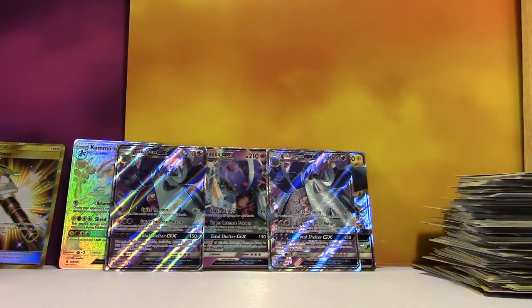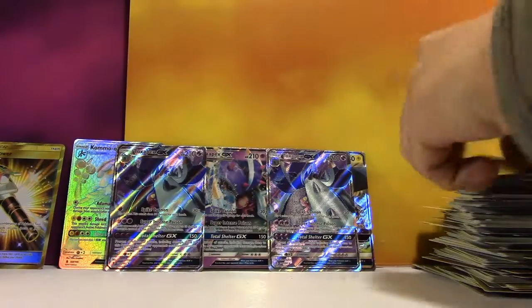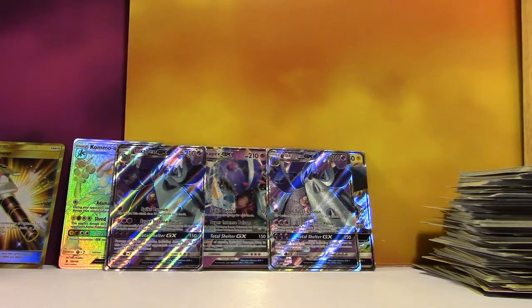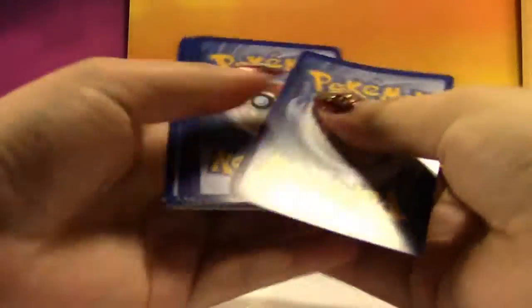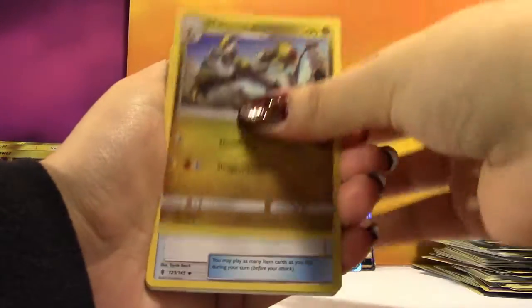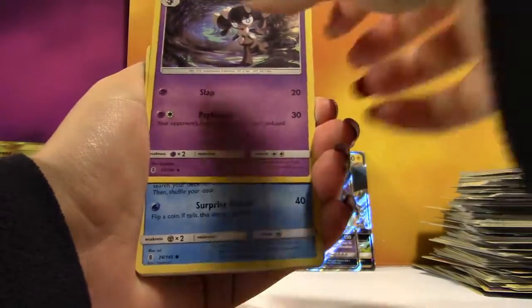Our boxes are in sync — minus the fact that you hadn't gotten anything before. I guess we have the makings of a Toxapex deck. What if your box has a Rainbow Toxapex? I wouldn't be very happy. You've got lots of Field Blowers — half of my packs have had Field Blowers.